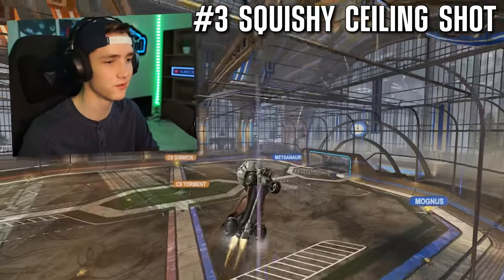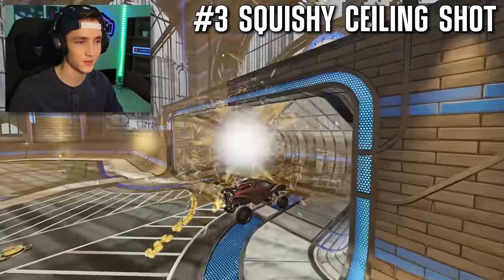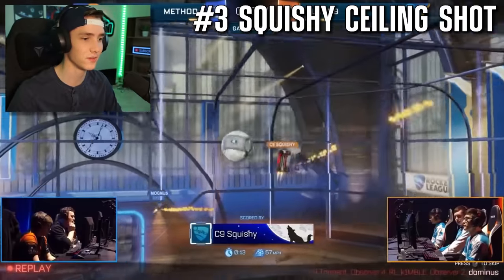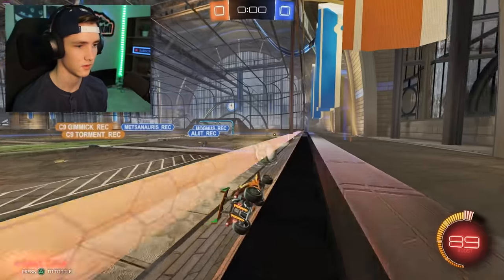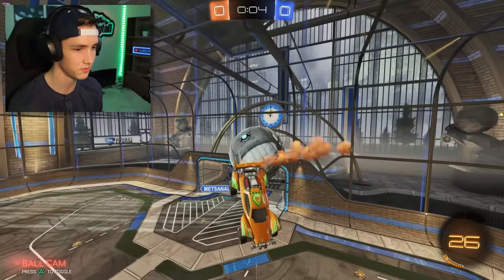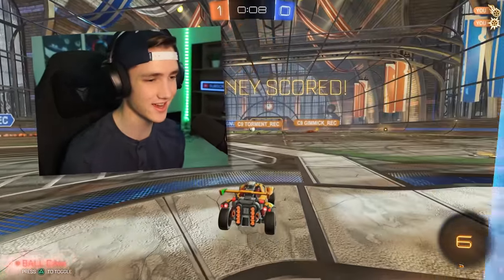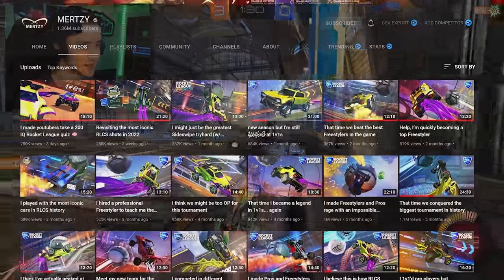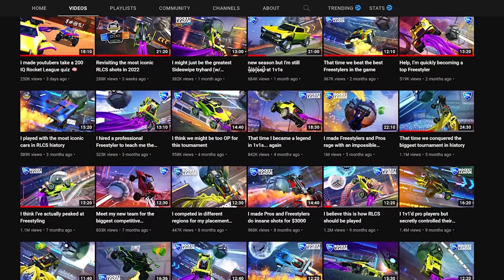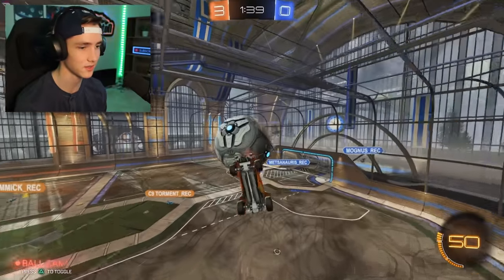Next up is the Squishy Season 4 ceiling shot — I'm sure you guys have all seen that one. First ceiling shot in RLCS — like when this was scored, this was by far the most iconic goal ever hit in Rocket League. It takes it up this way and boosts backward. By the way, Murtsy already has this sort of thing on his channel where he recreates pro goals except in training packs, so I definitely recommend checking that out.